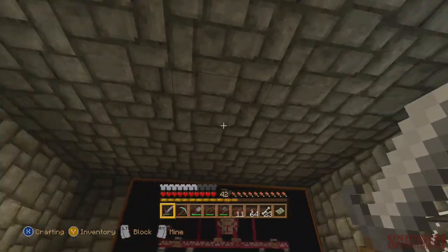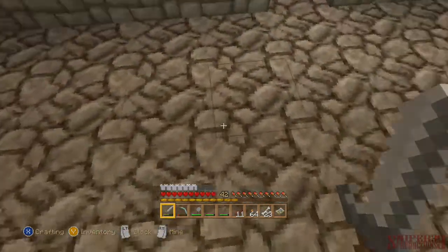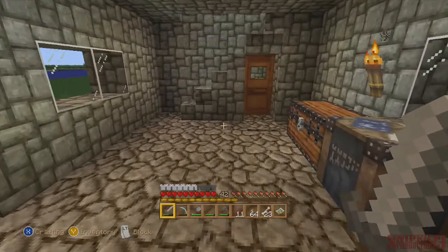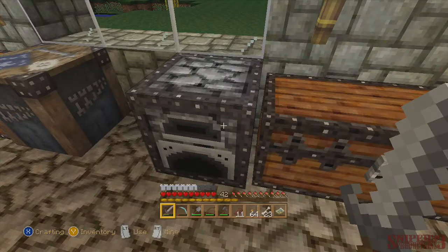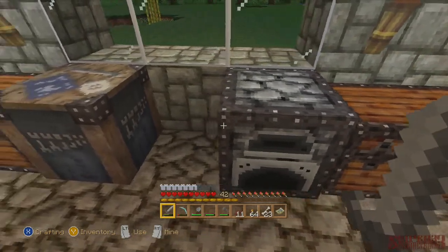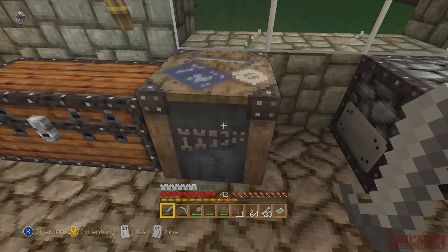That looks a lot better. The Cobblestone up here looks really good. All the Smoothstone looks a little weird. The chests look nice and detailed. Furnace is about the same. Workbench looks nice. You can see the different tools there.